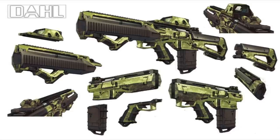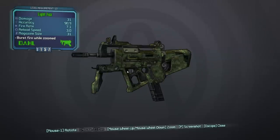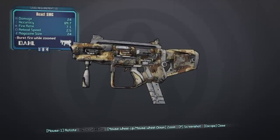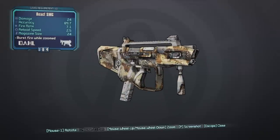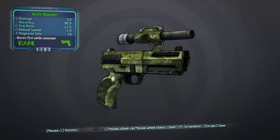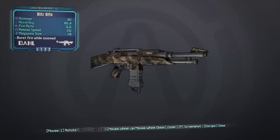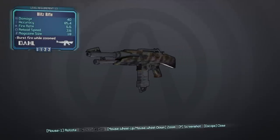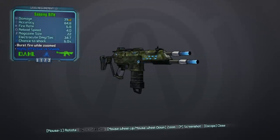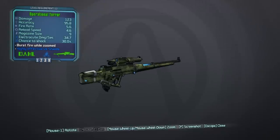The next brand we're going to look at is the Dahl brand, and the Dahl brand is a military brand. You can tell by the look of their weapons — they have very military-looking guns with camo and all that sort of stuff. The special ability they have is that when you zoom in, even the pistols and the sniper rifles will fire off three bullets at a time, so they're kind of like semi-automatic when you zoom in. That can be kind of bad for a sniper rifle because you go through the bullets very quickly, but it can be pretty amazing for assault rifles, pistols, and submachine guns. Some of the higher level Dahl pistols are pretty impressive because they have the elemental tech and are a pretty powerful weapon all around.